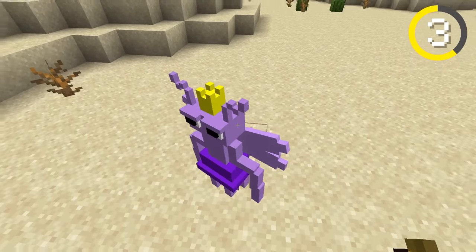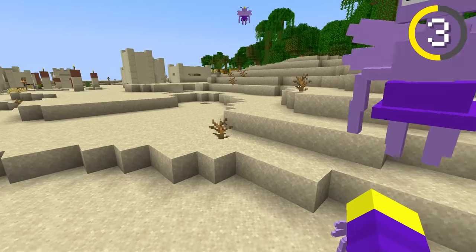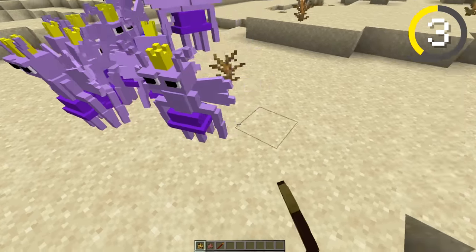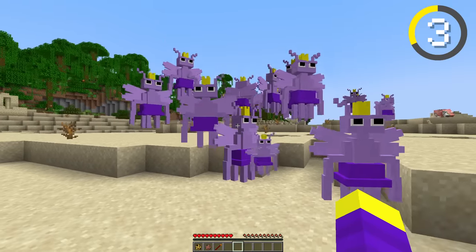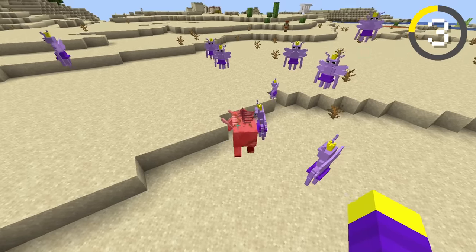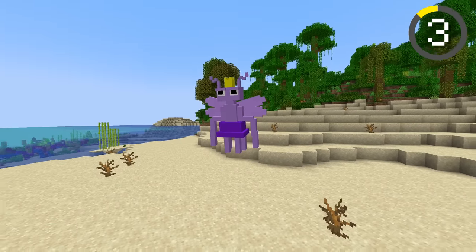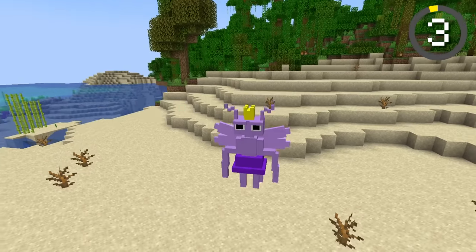I decided to spawn a baby Miss Luna, and it looked exactly the same — I don't really know what I was expecting. Miss Luna is probably pretty good at fighting, so I decided to put that to the test. Maybe I was wrong, she didn't even really fight. I spawned an army of Miss Lunas and made them follow me. Why is she upside down? I just noticed that bees like to attack Zoglins for some reason — look at them all ganging up on the Zoglin! I decided to give Miss Luna an 8 out of 10 — she looks really good, but she doesn't really do anything, she's kinda boring.